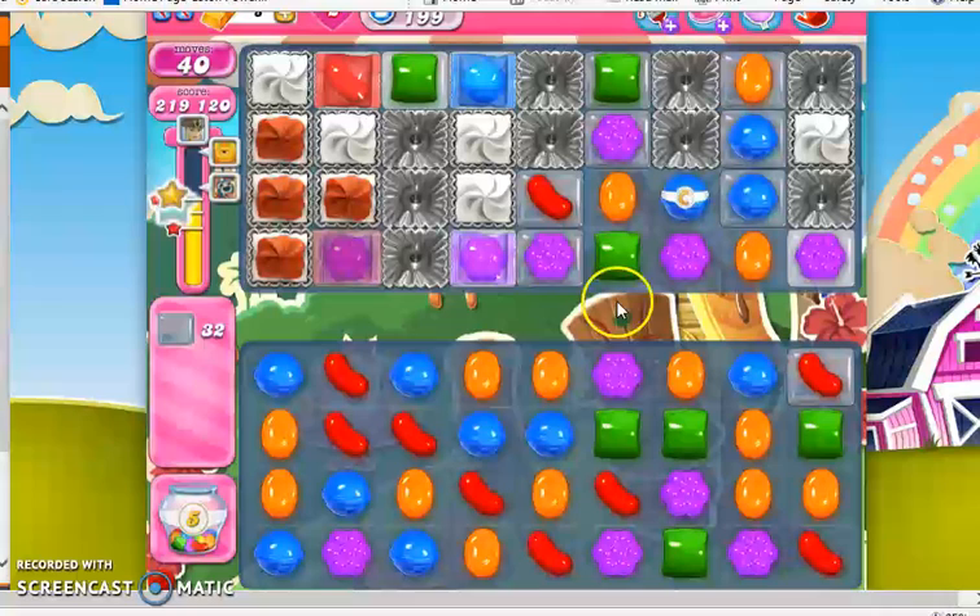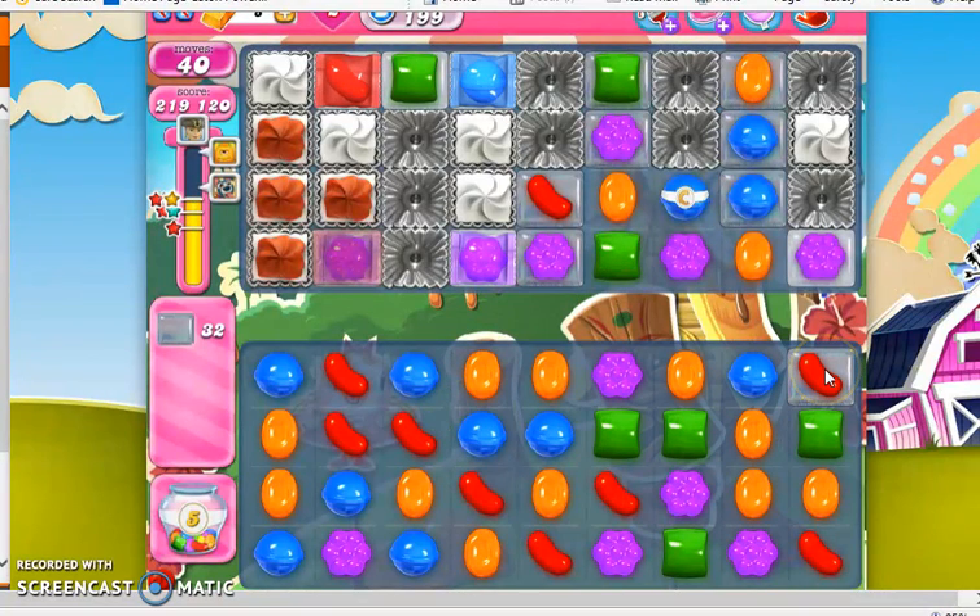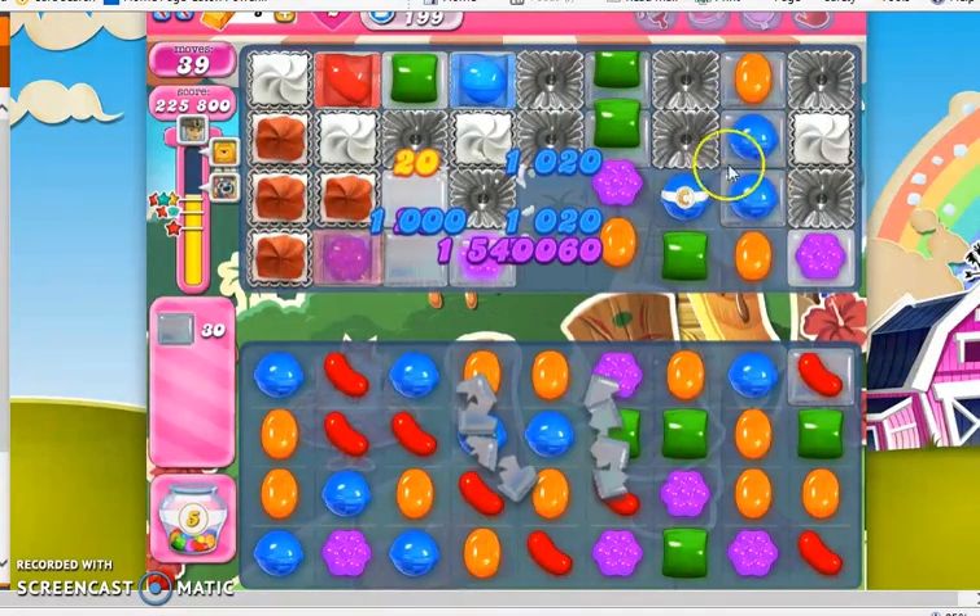So 40 moves left. We have cleared out pretty much everything except this lone jelly in the corner down bottom. So now I'm going to turn my attention to the top half, which is considerably more difficult. I'm going to try and make moves on top wherever possible.